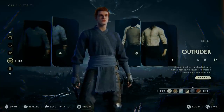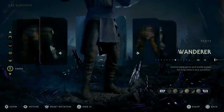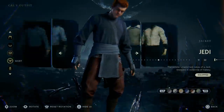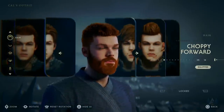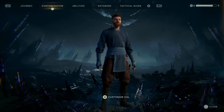These are the Jedi robes — or some of the Jedi robes — in the game. This is a combination I like because it kind of reminds me of Anakin Skywalker's robes from Revenge of the Sith. You can't obviously copy them exactly, but the style and color combination really reminds me of Anakin's robes from that era.